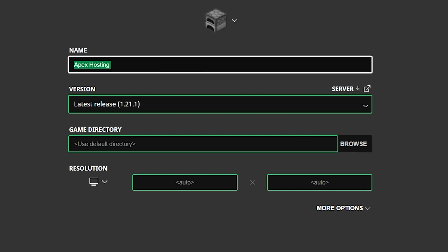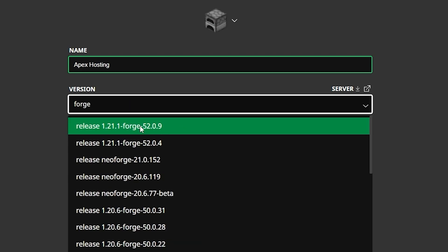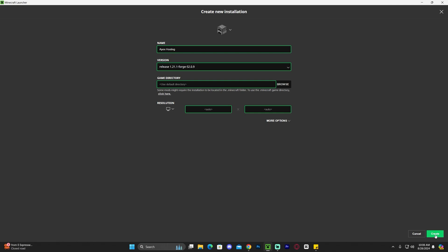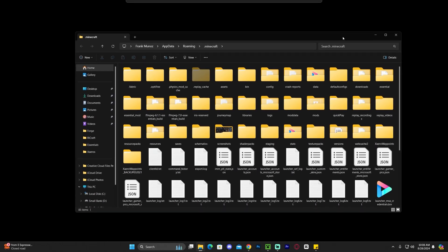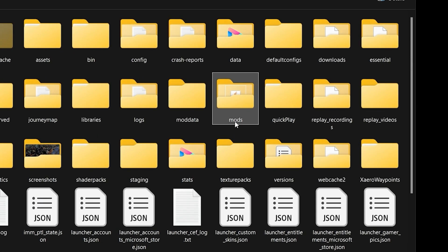If you still can't find Forge, click on new installation and name it whatever you want. On the version field, type in 'forge' and select 1.21.1, which is the latest release, then hit create on the bottom right. No matter whether you added the instance yourself or it was already there, hover over it and click the little folder icon next to the play button. In that folder, look for another folder called 'mods'.